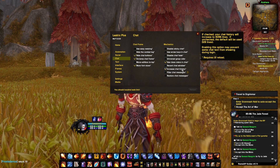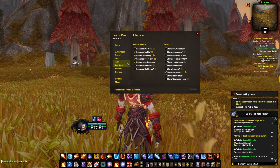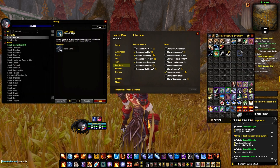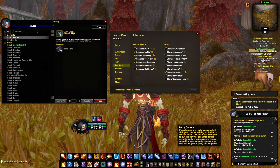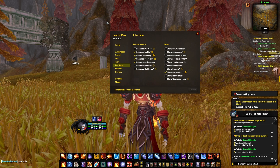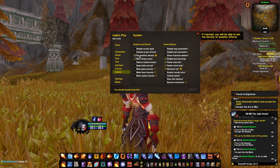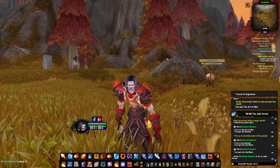Leatrix Plus comes with a lot of other options: increase chat history, show class color in chat. If you go to Interface, you can enhance your tooltip — currently there's a bug where I cannot attach it to my mouse, but it's going to be fixed soon probably. Enhance Professions creates a bigger window for the professions, but for the quest log as well. Show Player Chain gives me a nice rare chain around my unit frame. I also like Class Color Frames, as it puts your class color above your name. And there are a lot of other systems: Max Camera Zoom, Weather Density, Faster Auto Loot — it's just a great add-on generally speaking.